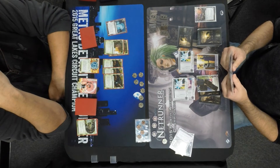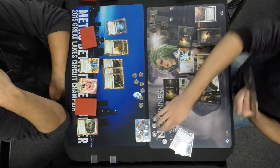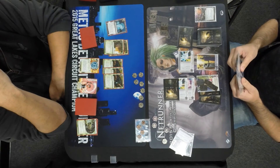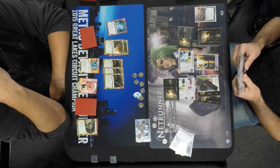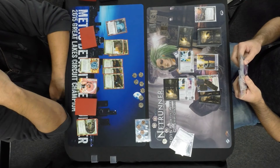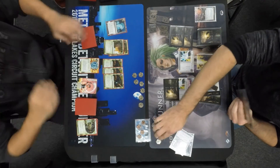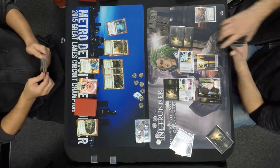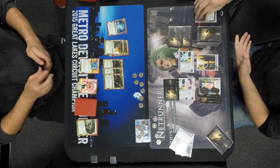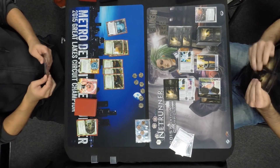Raphael really needs to hope to catch John in a disadvantaged spot, or at least maybe when he's a little bit poor. John is icing up that remote even further. I couldn't make out what it is, but I do see an Architect and a Jackson and two other pieces of ice in John's hand. The NEXT Silver over HQ is a great play — if Raphael really wants to get in, it's going to cost him at least a couple of Lady counters or some money.